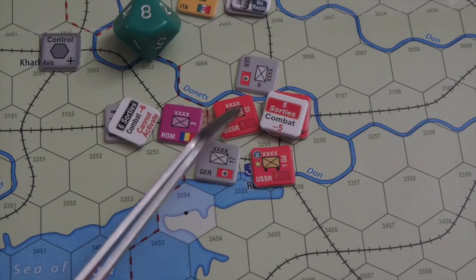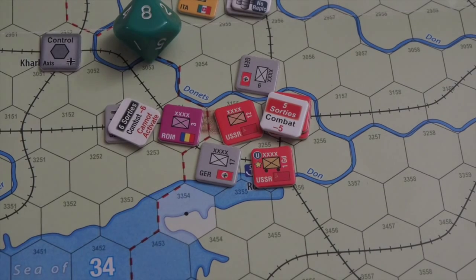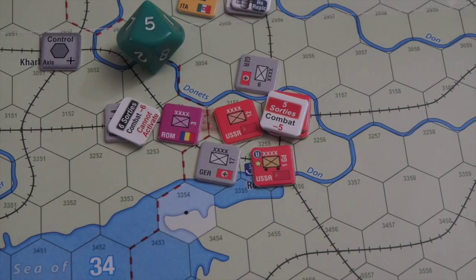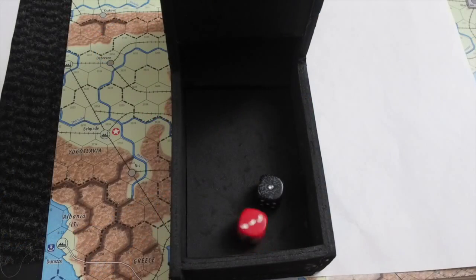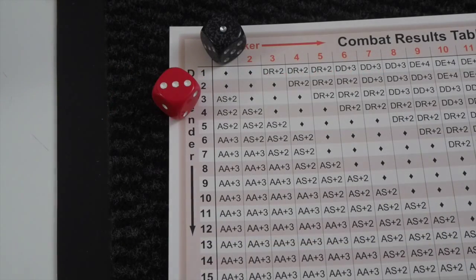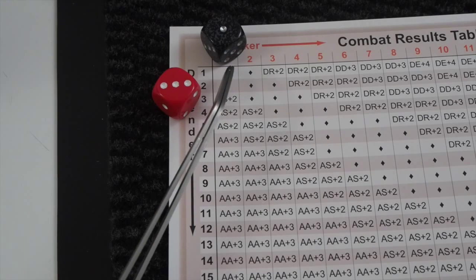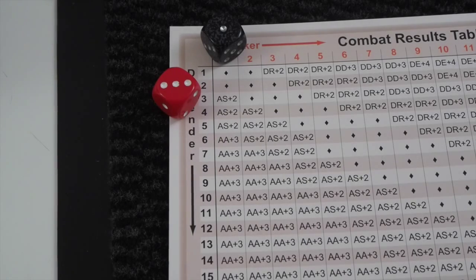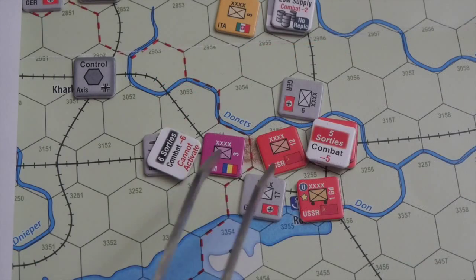Attacking into a rough. The Soviets don't have anything to add, and the last sortie is not flown. It's an absolutely horrific roll — there are modifiers for the rough, but one is as low as it goes. This is an attacker stopped, which is just terrible. The Romanians are spent.